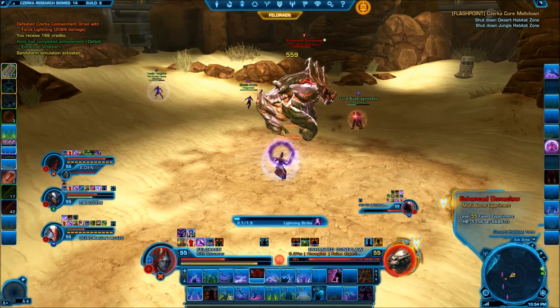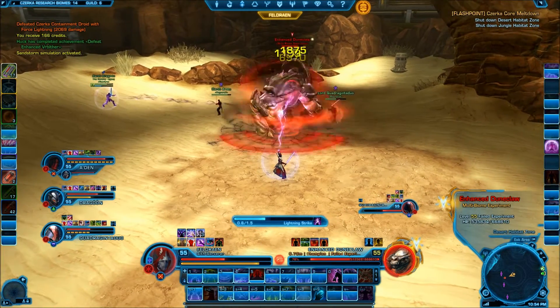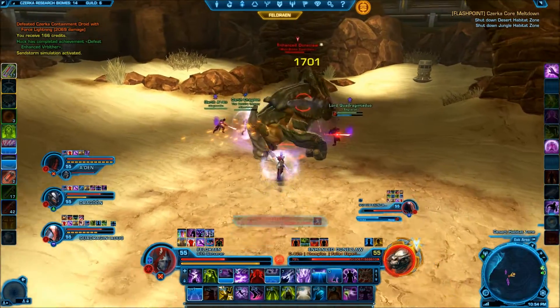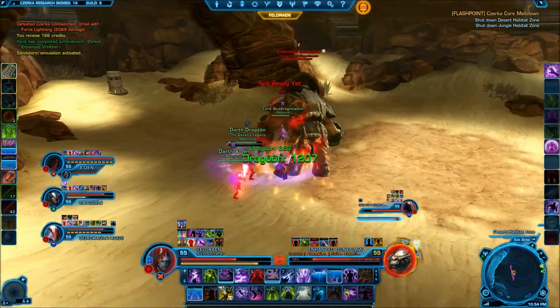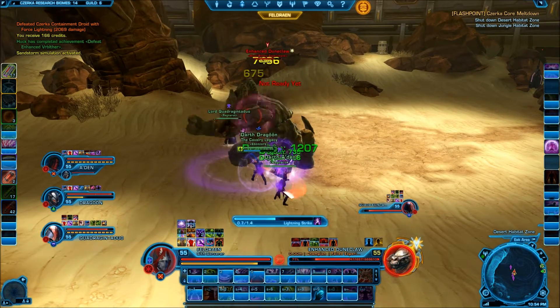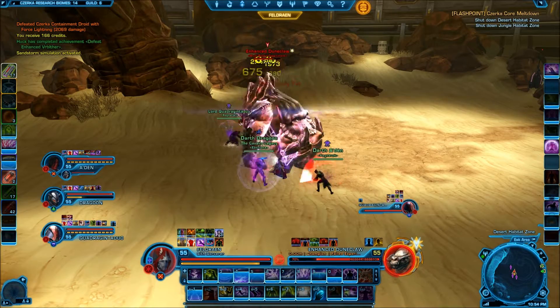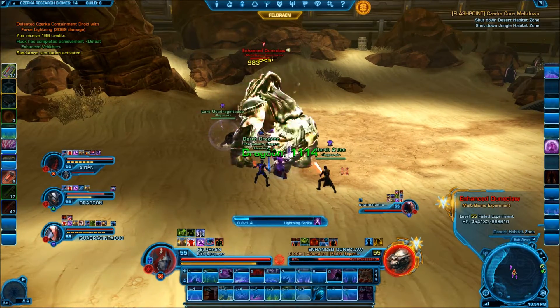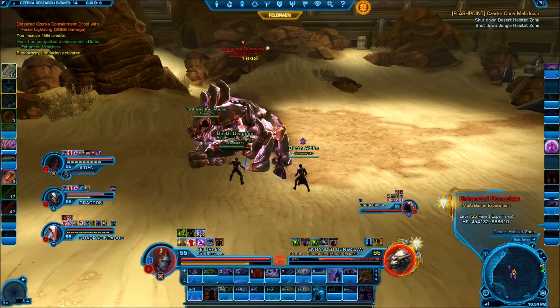In our run, we find it easiest for the tank to pull the boss back to the middle as soon as the generator is destroyed, thereby cutting down the runtime required to get to the next generator when the Sandstorm reappears. The group will have approximately 1 minute between each Sandstorm. If the tank reacts quickly, you can deal with the Rampage and the Sandstorm within a matter of seconds, thereby leaving most of the fight a simple tank and spank.